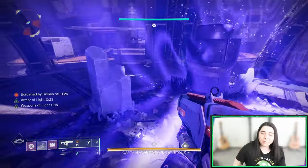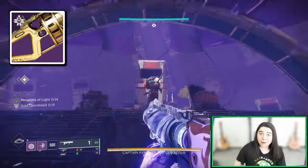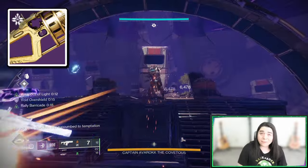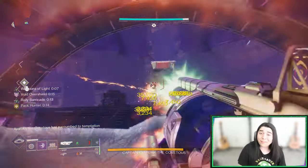Hello everybody, Maven here, and this week in Trials of Osiris we finally got access to the Adept Cataphract that can roll with Bait and Switch. It's the first heavy GL to get that perk. So is that going to be better than something like the Wendigo or Ragnant that can get Explosive Light?